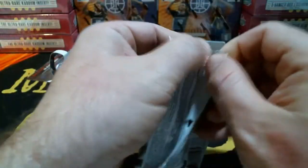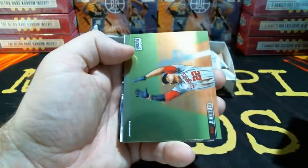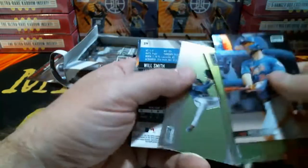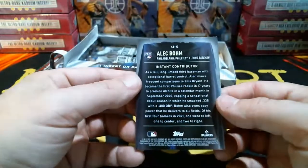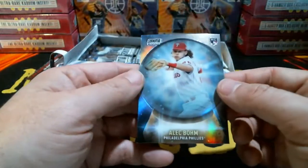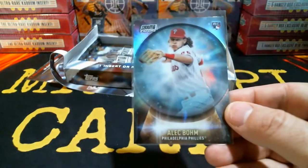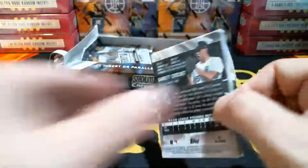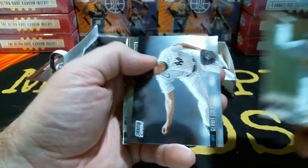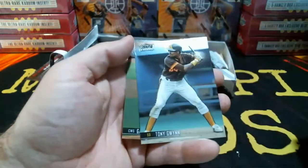Next pack — still waiting for this auto. Pete Alonso, Juan Soto, Espinal, Peralta, Will Smith, and another Alec Bohm — Instant Contributor, that's the crystal ball insert, Alec Bohm for the Phillies. Started off with Lucas Giolito, Garrett Cole, Garrett Johnson, Tony Gwynn for the Padres.